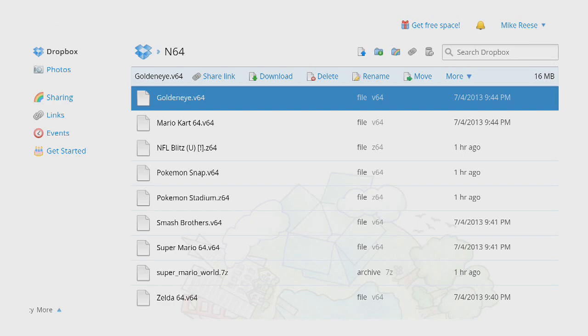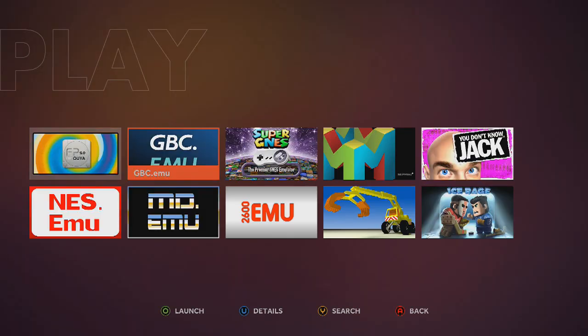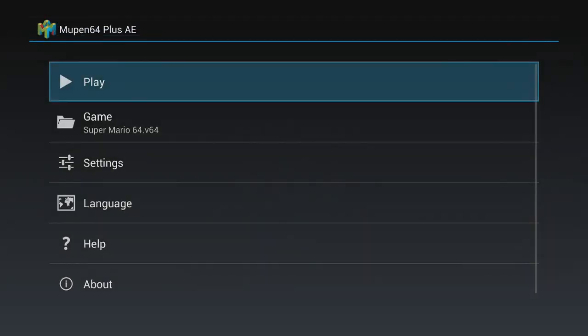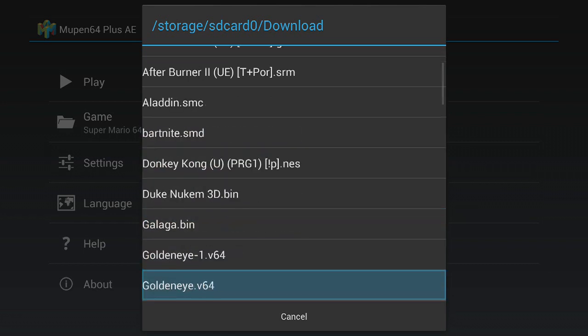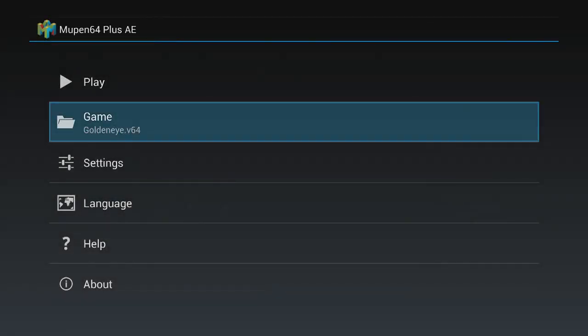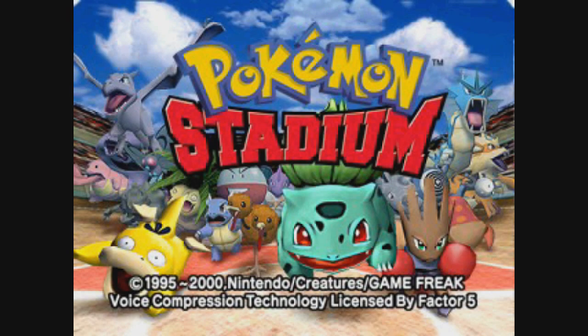Once you have the ROMs downloaded, you're ready to play. You can go to each emulator and check out the games. Some are easier to use than others — the Super NES will pick out which ones are specifically Super Nintendo and show you those. The N64 one you'll probably need to filter through every single ROM you've downloaded. But pretty much to my knowledge, they work the same as the old console.